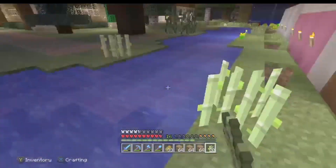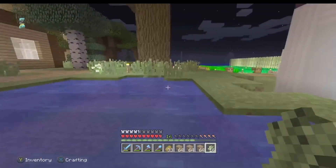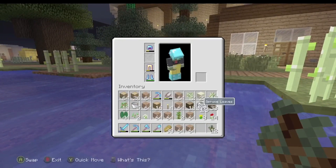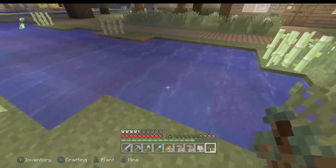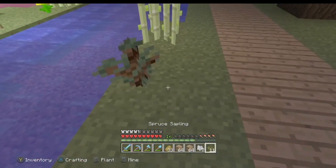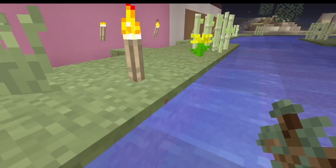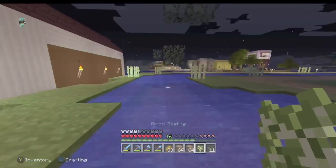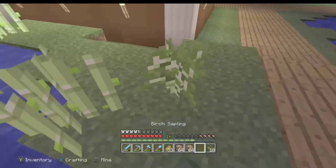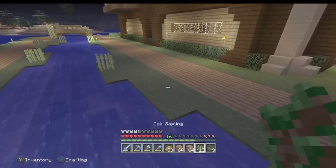Then I'll get some spruce saplings and some bone meal. I'll place a spruce sapling here. I'll get a birch one as well — place one of them here, then get a birch one, a spruce one, place one there, a birch one in the corner, a spruce one in here, an oak one over here, and another oak and spruce placed around. There we go, so there's that.